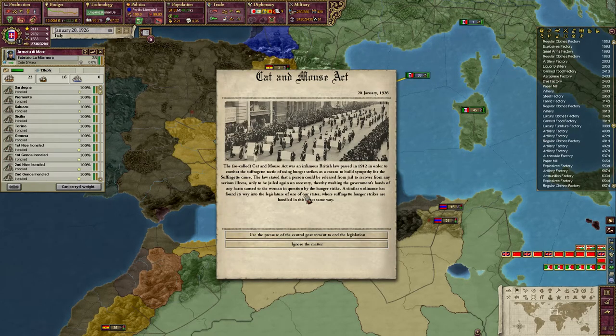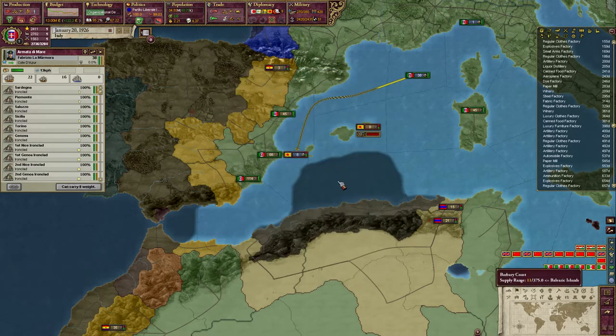Cat and Mouse Act — the so-called Cat and Mouse Act was an infamous British law passed in 1912, in order to combat the suffragette tactic of using hunger strikes as a means to build sympathy for the suffragette cause. So we can have pups in Auvergne gain militancy or liberals gain consciousness, which I think is what we will choose to do.